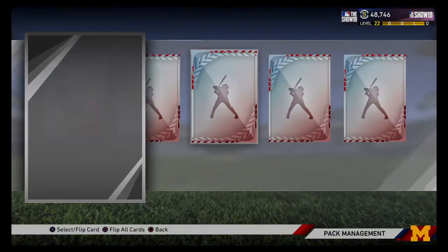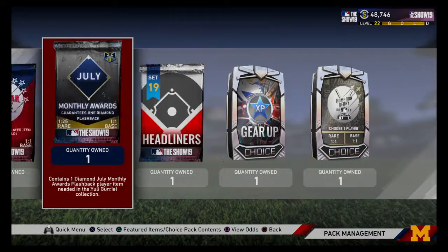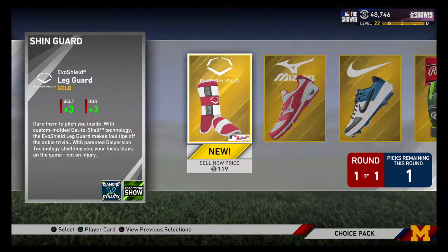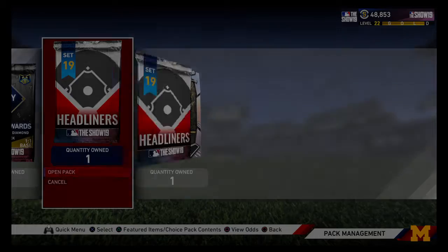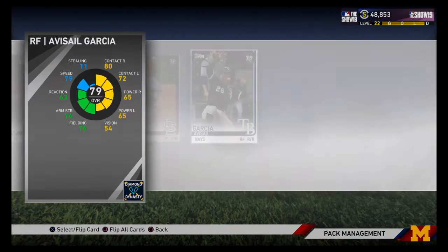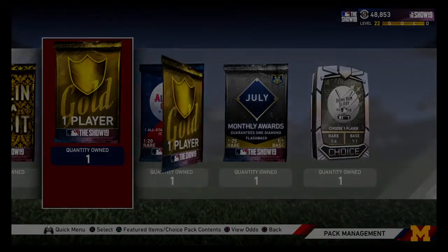Last standard pack — give me some diamond! Silver. I'll take all these silvers. Going to rip this gear up pack — just going to take this and sell it, I guess. Give me some diamond hype. Three silvers. Alright, let's check this gold player.